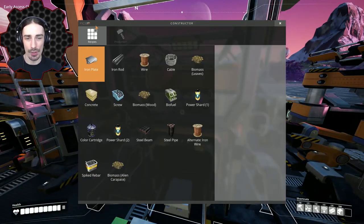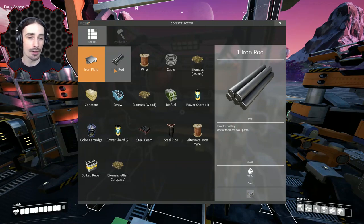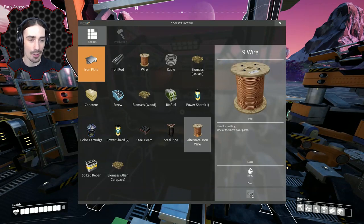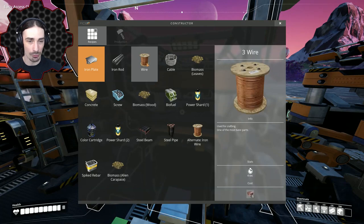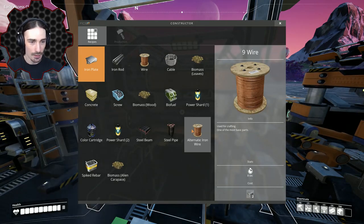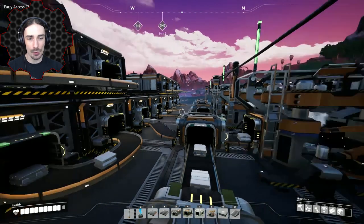What I'm thinking is I want a dedicated area for each iron ingot-based construction. Under recipes we have iron plate, made from iron ingots; iron rods, made from iron ingots; and the only other thing we can make directly from iron ingots is the alternative iron wire recipe. Using that alternative recipe is really handy because iron wire is normally copper-based, and this lets us avoid relying on copper. Then screws source from iron rods, and cables come from wire.